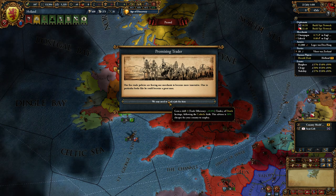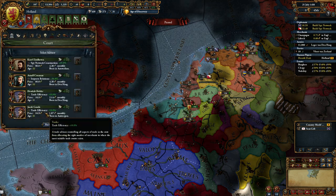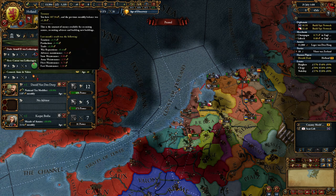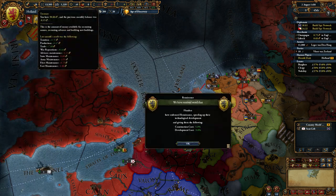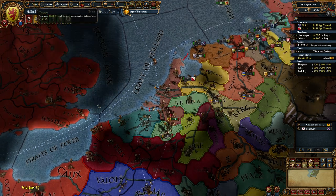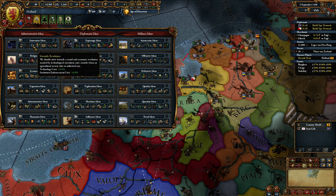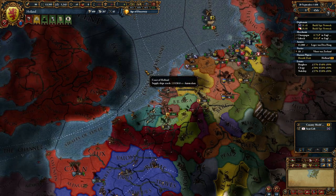Promising trader - I might take that trader. We're still behind in Diplotech. Can't really quite afford the 2.14, but I could kick the national tax modifier guy. The trading income might pay for itself - let's just test that. Almost 0.15. Flanders have embraced the renaissance, which is good. If I go economic I get plus 10% national tax modifier - that would probably do it. But I really want to go innovative. Having additional merchants is probably also going to help.